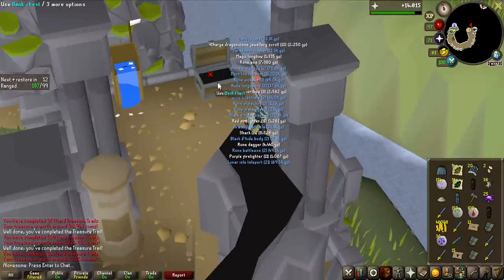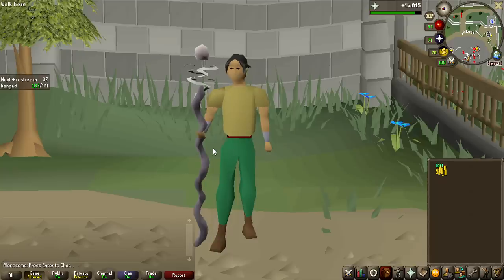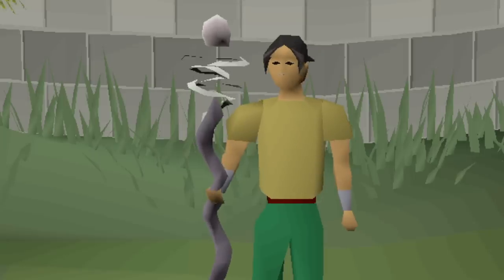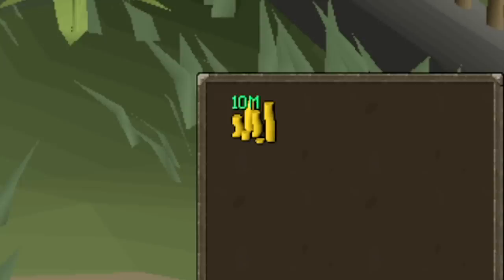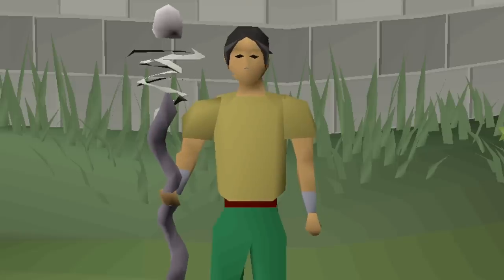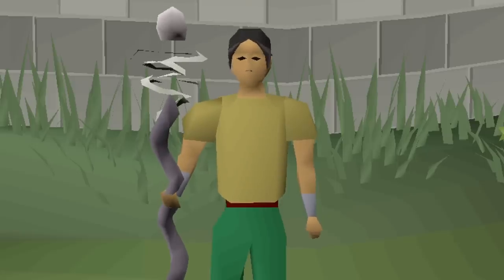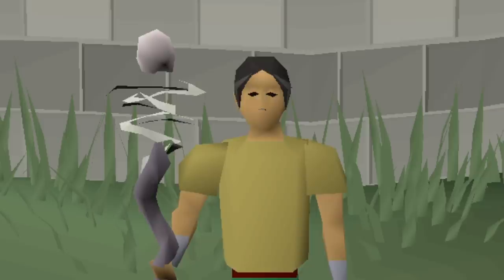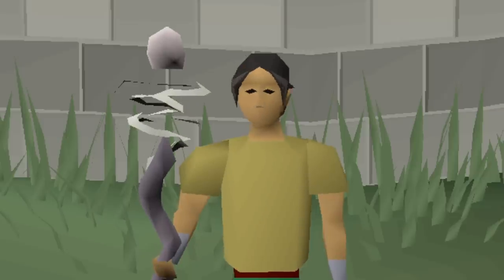Now we have a lot of loot on the ground so I've got to hurry to pick everything up. Here we are at the end of the video with 14k prayer experience from the grind, Mist Battle Staff in hand, and we actually made 10.5 million GP as well — this is all the loot from the clue scrolls. We got around 8 million from the Water Fiends and the rest from the clue scrolls. If you feel it's worth doing Water Fiends on future Slayer tasks, in my opinion I'm probably going to be doing them — but probably not for the Mist Battle Staff. Until next time, take care.